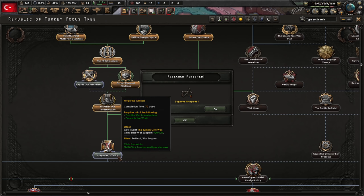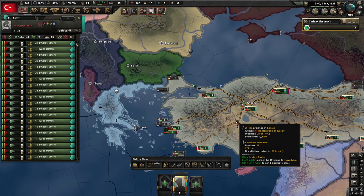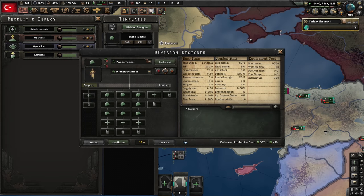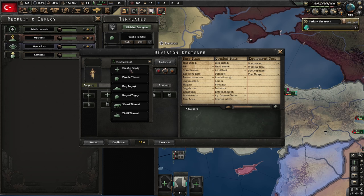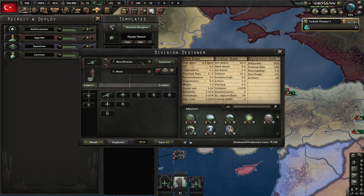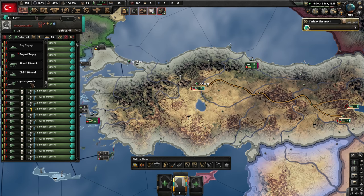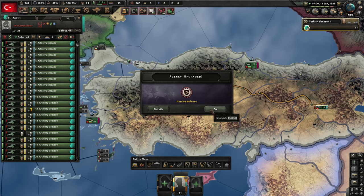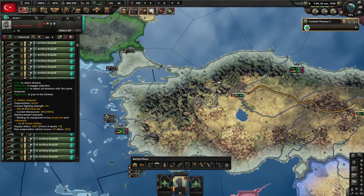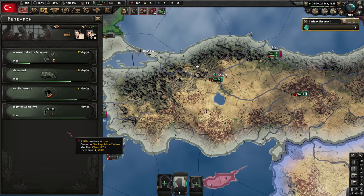We've decrypted Greece. Next up we purge the officers — this is going to start a civil war, but don't worry, we have it handled. What we're going to do is cheat a bit: take all our troops, move them to our capital for safekeeping, and create a new empty template. Someone told me about this in the comments — we're going to create an artillery-only template with just one artillery unit, and we'll call it the 'garbage unit'. It's a unit that literally is garbage — no defense. This is why it was a waste of time to exercise our troops.